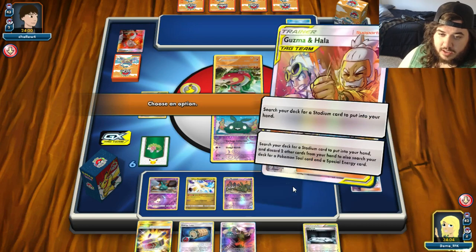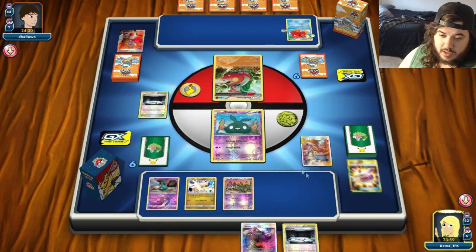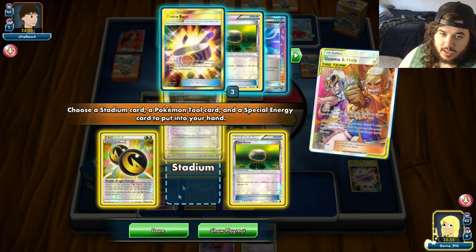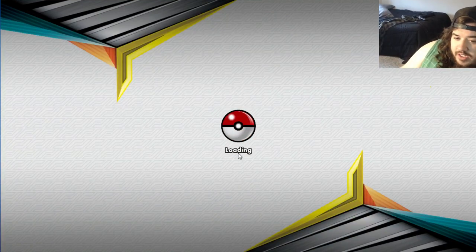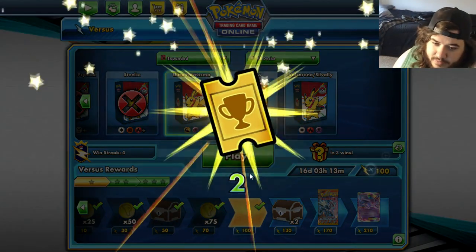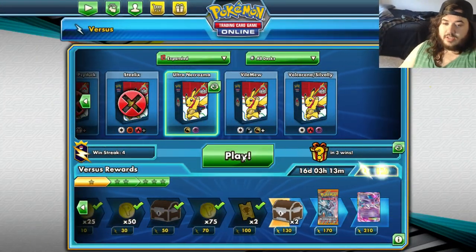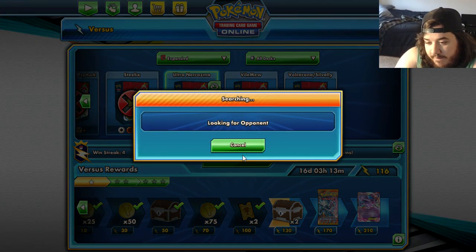We'll use Guzma Halla, discarding two cards to find what we need. We would have taken a knockout and got the Garbodor line, but we didn't find anything useful that game — no Mysterious Treasure, no Nest Ball. We started with Guzma Halla but just didn't find anything. Whatever — Game 2, let's do this.